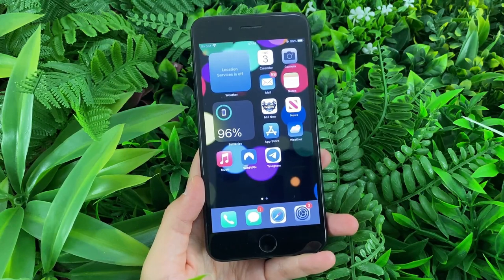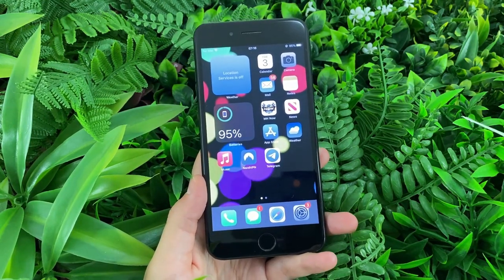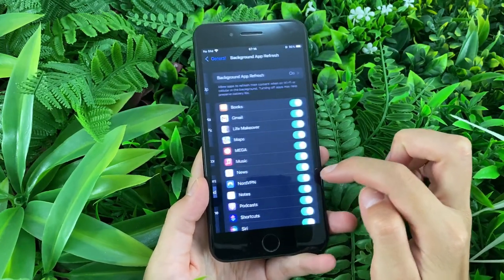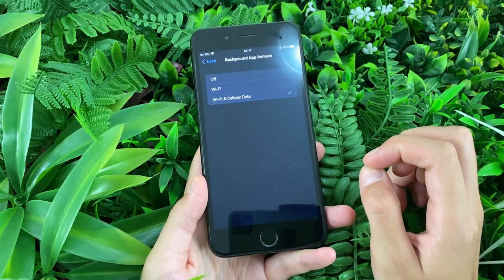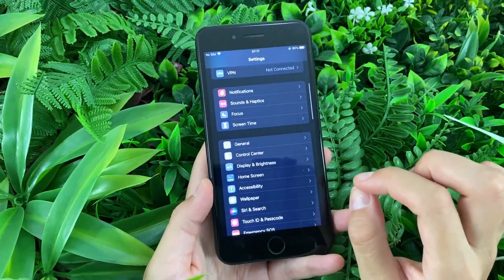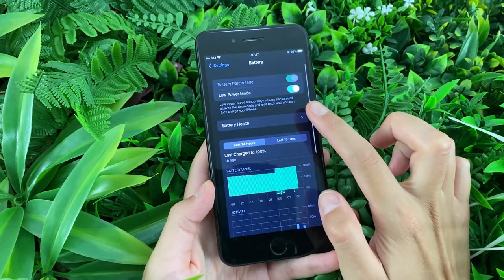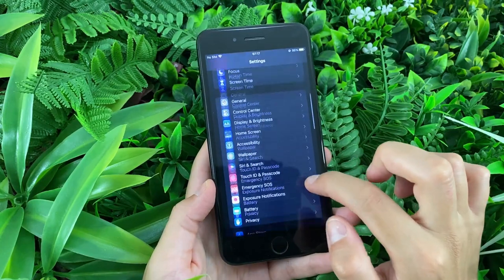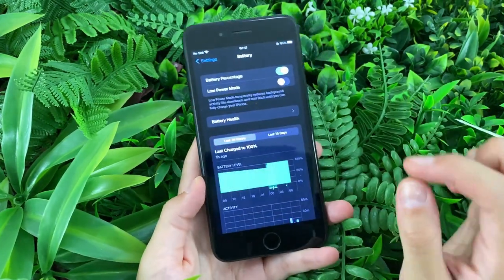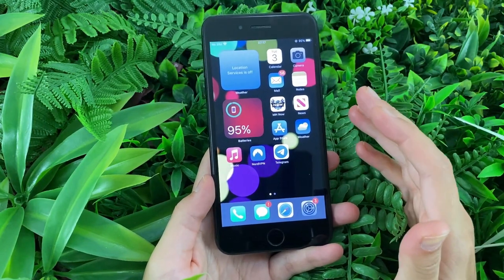Android users need to first switch off your battery saver mode and keep it switched off until the rest of the process is done. As for the iOS users, you need to go to your settings app, then go to General, Background App Refresh, and make sure you have it switched on for both Wi-Fi and cellular data. Also, for this to be available for you, you will have to switch off your low power mode. Low power mode temporarily reduces background activity, which means it will switch off the background app refresh option. So keep your low power mode switched off for the rest of the process. When you're done, you can go back to your original settings. Same goes for Android users as well.